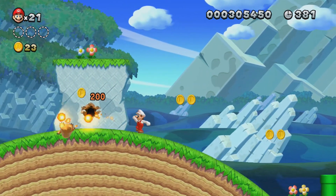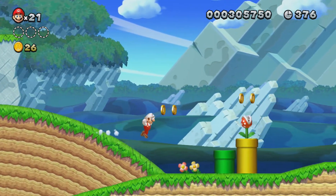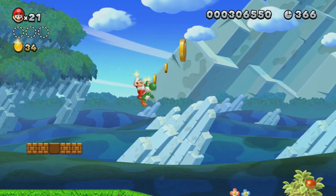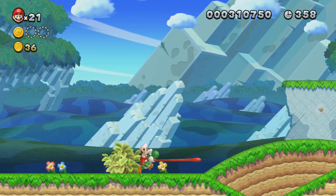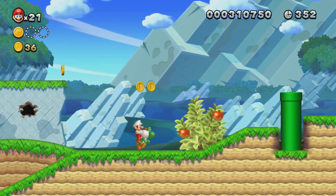I almost got hit there by you, Monty Mole. Yes, Monty Moles — they will jump out of the background there, and they can be kind of hard to dodge. And Yoshi! Oh my gosh, I love you so much. You're so awesome. There's the first Star Coin. I don't think you need Yoshi to get that — you might be able to make a running jump, but I usually just use Yoshi because why wouldn't you?